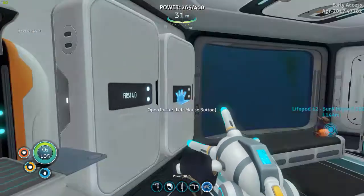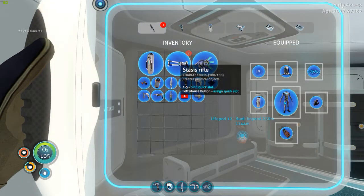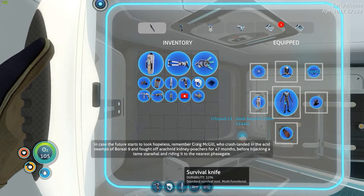I love the propulsion cannon, I must admit. I really do like that. I've not made one of those before. So really we ought to put that on our toolbar down here. So we have the propulsion cannon, stasis rifle, and survival knife.